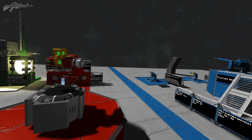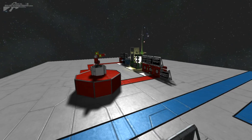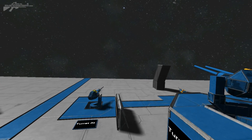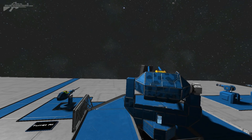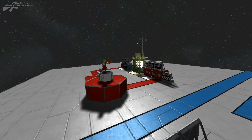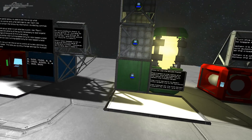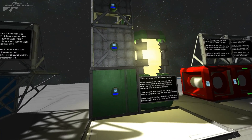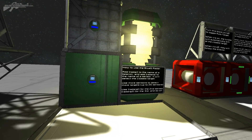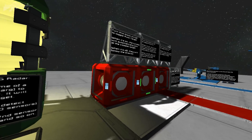In the past, turrets couldn't hit one spot — they'd be slightly staggered. But now with this new system, the aiming point is calculated so all turrets aim at the same point for maximum devastation on target. Looking at the first system, the radar uses sensors to create the actual target and parameters where the turrets can engage.